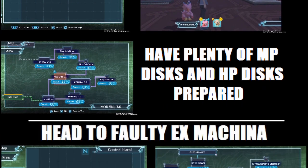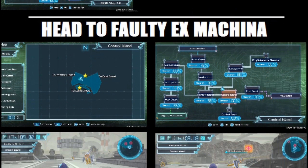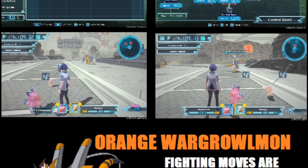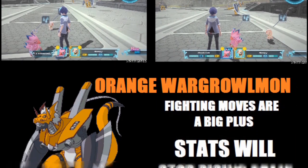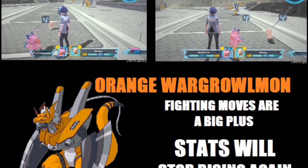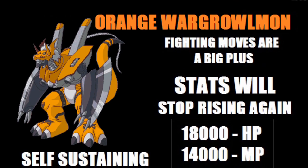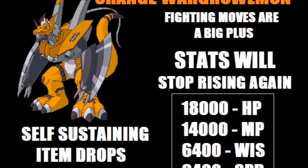After you are done with this, start to head over to the Faulty Ex-Machana area in the Control Island position. You are going to be fighting some Orange War Greymon. For these battles, I recommend fighting moves. What's great about these fights is that they are self-sustaining when it comes to item use, because their drops replenish your supply.